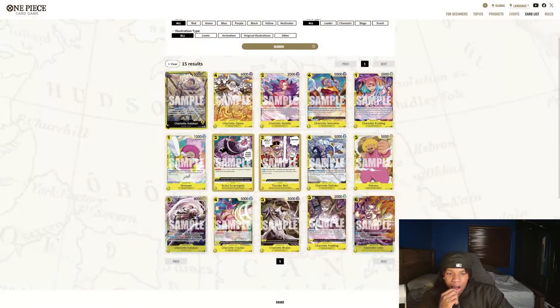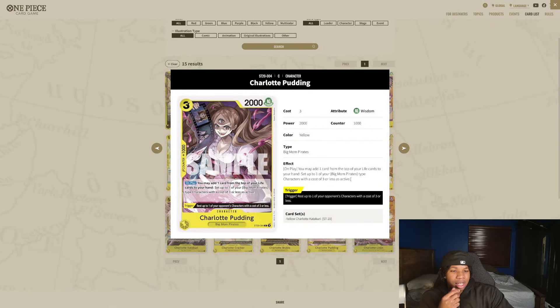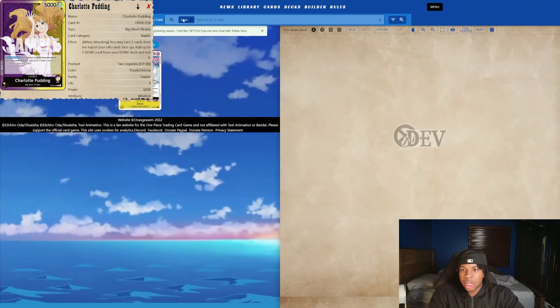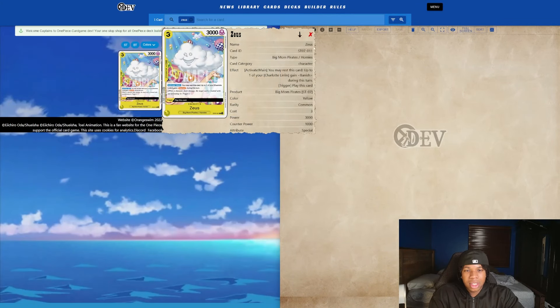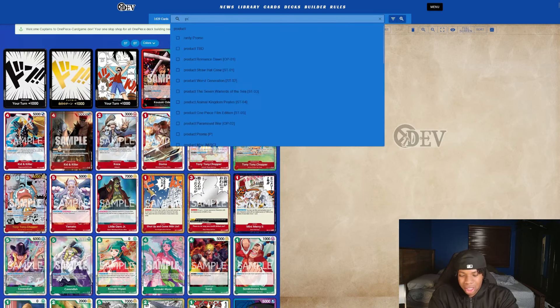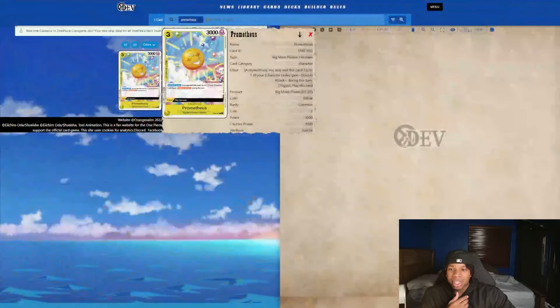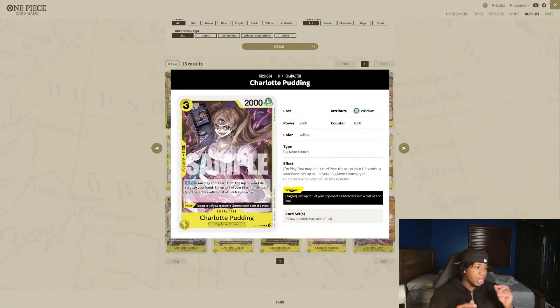I really want to try it in the Pudding deck. As for the rest of this stuff, it's kind of mid. This one — you may add one card from the top of your deck to one of your Big Mom Pirates as active — I think this is just a meme card. Realistically you'd combo this with Zeus or Prometheus, and I guess you could give two cards double attack. It's kind of mid. Maybe it's better in the Katakuri deck than I think — maybe you can go for crazy lethals or something. Let me know in the comments below if there's a card I'm forgetting that gains a bunch of power at three cost.